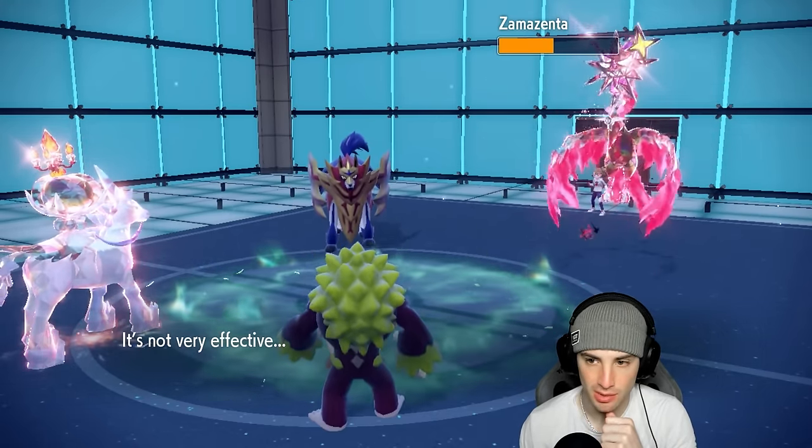Gargancl killing it so far in Regulation G. We're going up against a Dondozo team in match three - without Tatsugiri, which is kind of weird, but Dondozo can thrive on its own. They have Miraidon as the restricted Pokémon, plus Frigibax, Cinderace, Whimsicott, and Ogre Pon. Whimsicott can Taunt me and Cinderace can Fake Out, plus they have Intimidate.